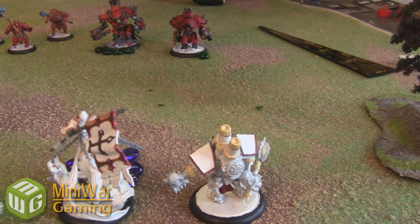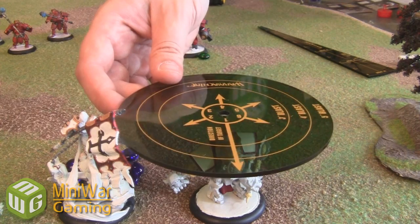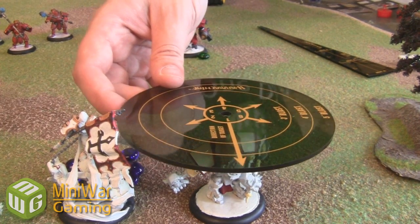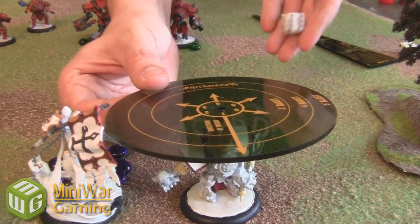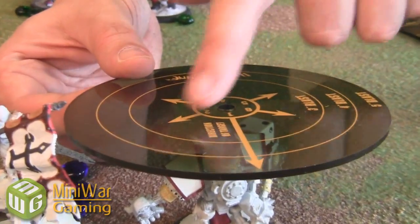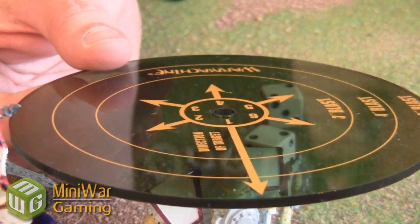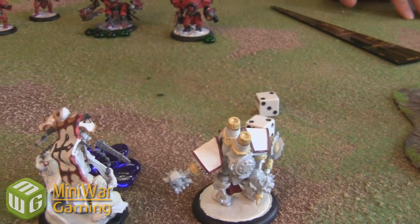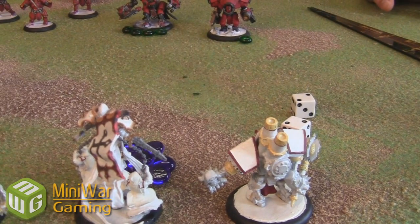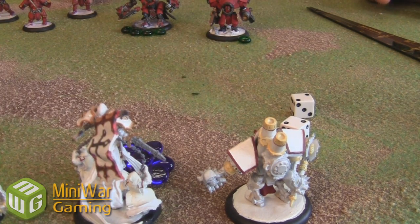The way scatter works: you place the blast template over the target with the direction arrow pointing away from where you shot from. Then you roll a die — I roll a two, so it deviates in that direction. Then you roll a d3 (half of a d6) for distance — it moves one inch in that direction. So the three-inch blast still hits the Crusader, but since the center is not over it, I'm only going to do half the power of the attack.